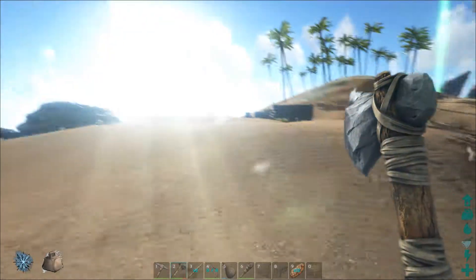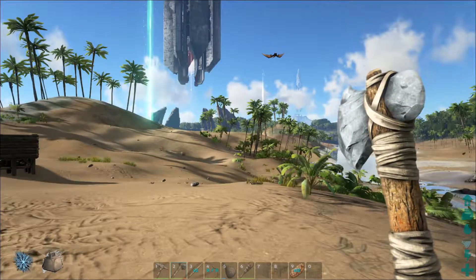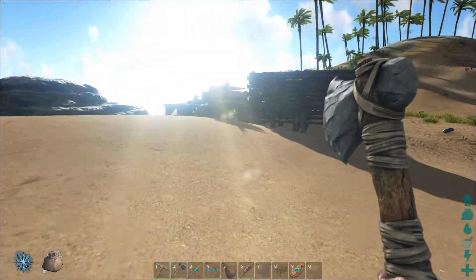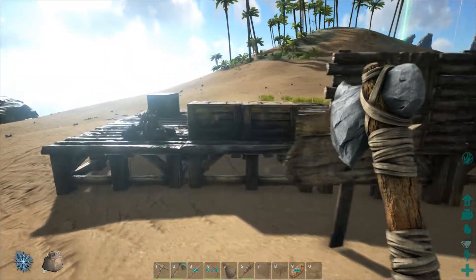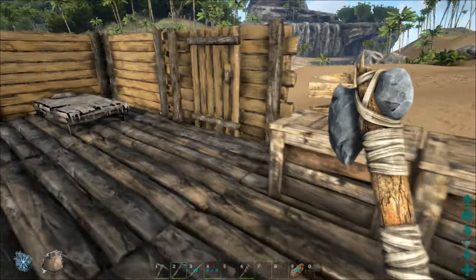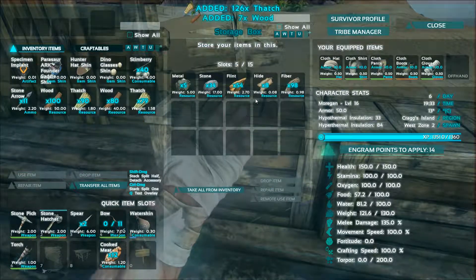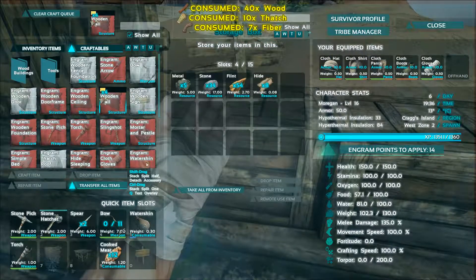We will go check out the towers though. There's not really anything we can do with them right now, but they are a really interesting feature. The towers — if you're playing online and want to transfer a character or dinosaur between servers, you can upload them via the tower and move them to wherever you want. That is super handy. If you've got a dinosaur you're really attached to, it's a really easy way to transfer things between servers.